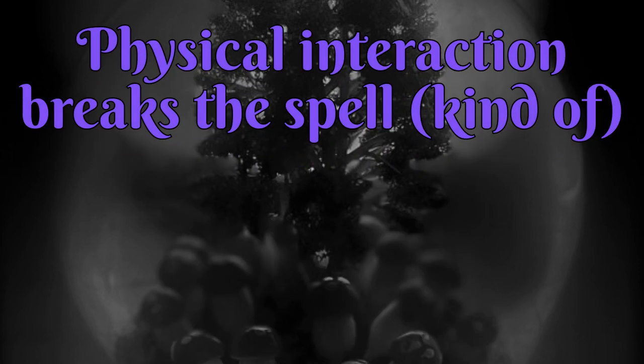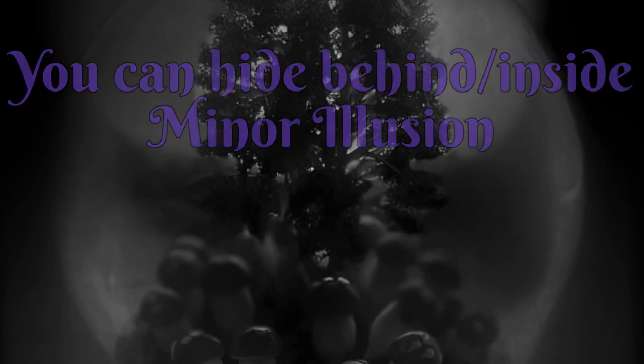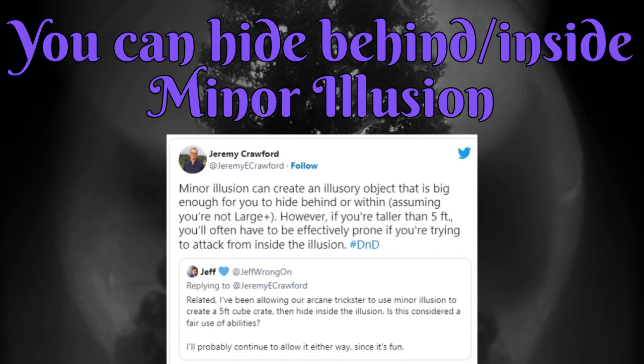Rule number two is that physical interaction breaks the spell — kind of. More specifically, the illusion becomes evident to anyone who witnesses that revelation. If someone sees you shoot an arrow from inside a solid boulder, they'll see through the illusion, after you've already benefited from advantage as an unseen attacker. Rule number three: you can hide behind Minor Illusion. However, you do need to fit in the five-foot cube, so medium creatures will need to be prone to fit. Still, you don't need to be entirely concealed to become hidden.